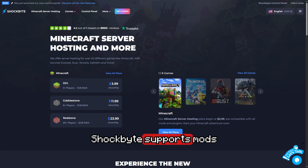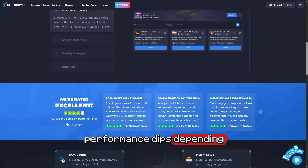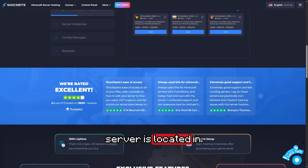Shockbyte supports mods and has a pretty clean panel. Their performance is okay and their pricing is competitive. Pine does come out on top, but Shockbyte also puts some of their premium features behind a paywall — such as daily backups and mod pack support. I've also noticed some performance dips depending on which region your server is located in.